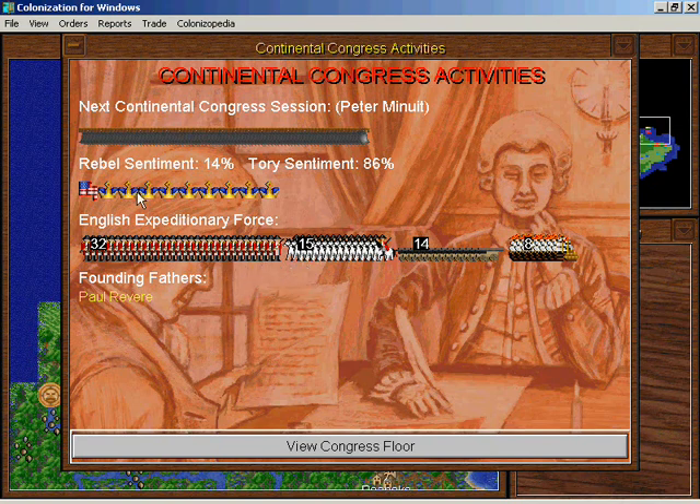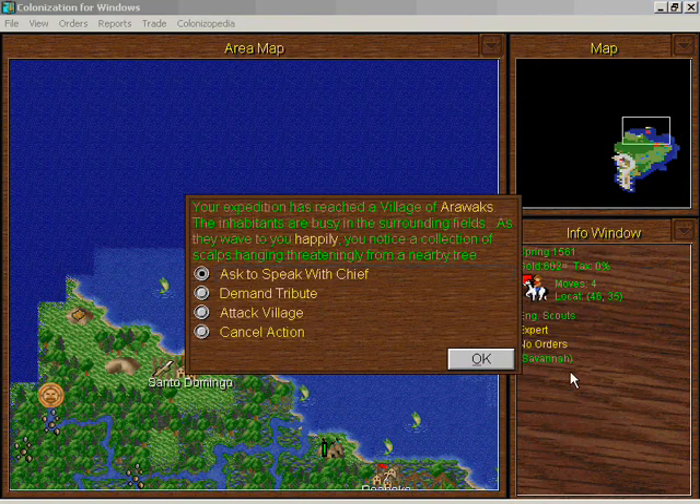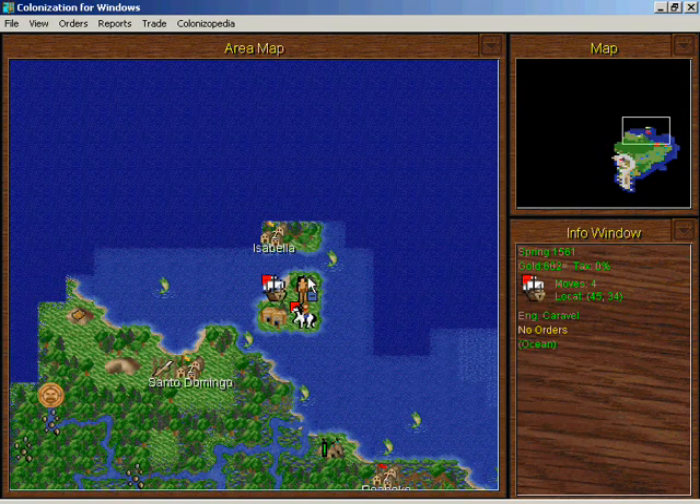Our scouts — did we talk with these guys? They train sugar planters; they want rum, cloth, and cigars — pretty typical. Tell me tales of nearby lands. Thanks for the nearby lands information.